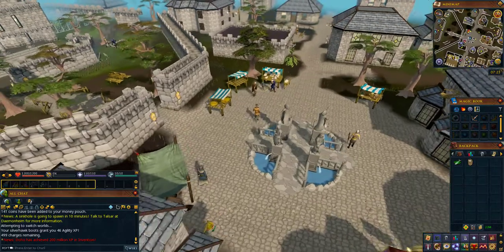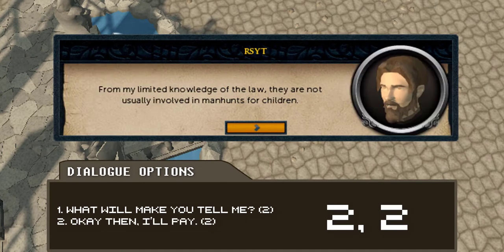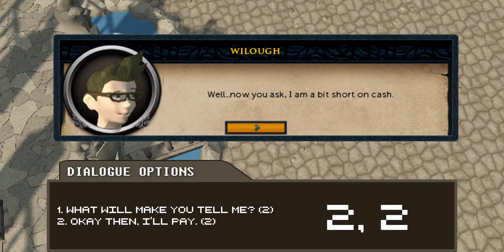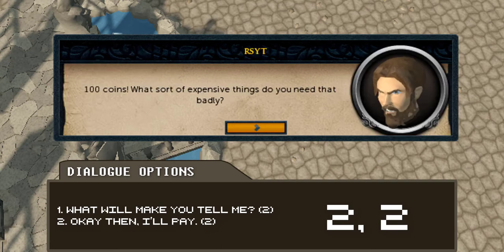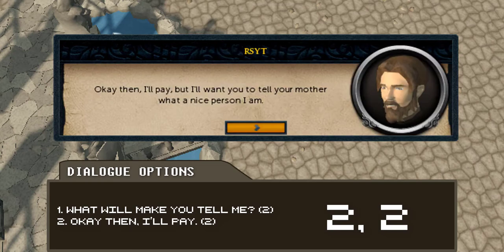Once in Varrock Square, head to the newspaper stand to the northeast to find Shillop and Willow. Speak with either of them and read the dialogue. When prompted, choose the following dialogue options: the first one is the second option 'What will make you tell me?' and the next one is the second option again, 'Okay then, I'll pay.'